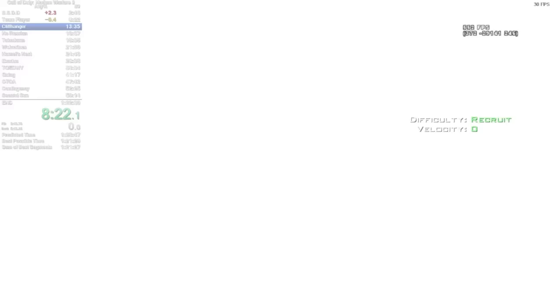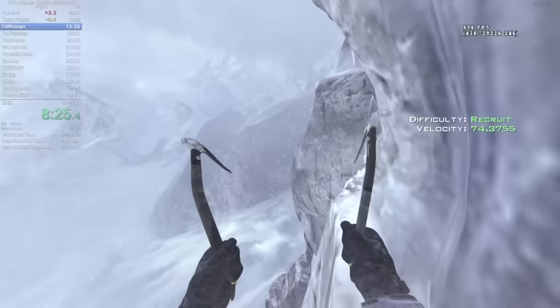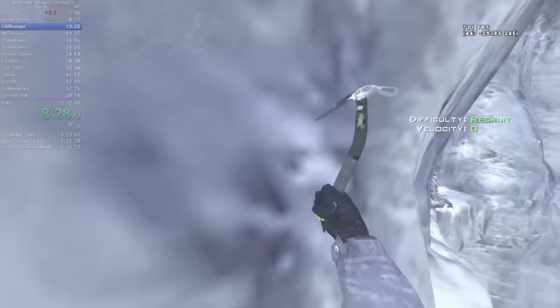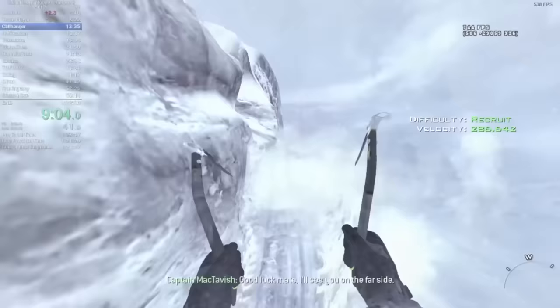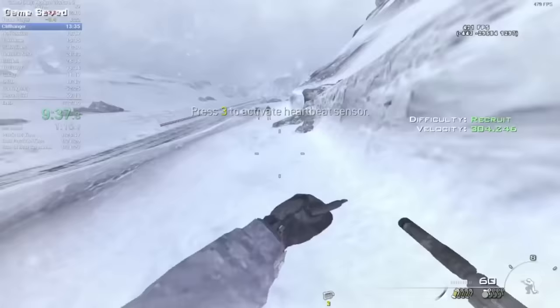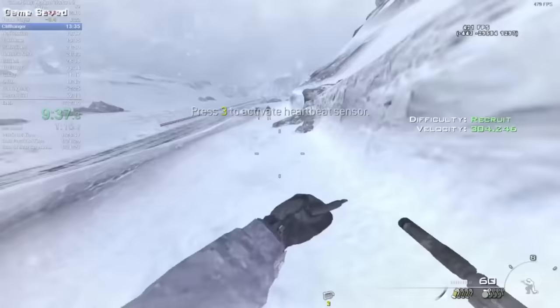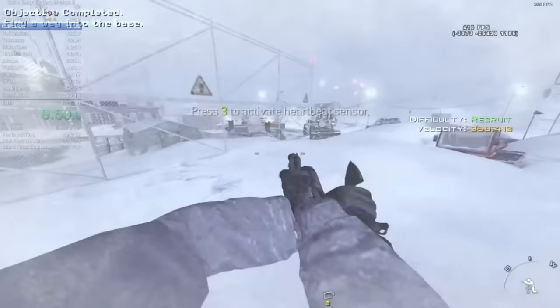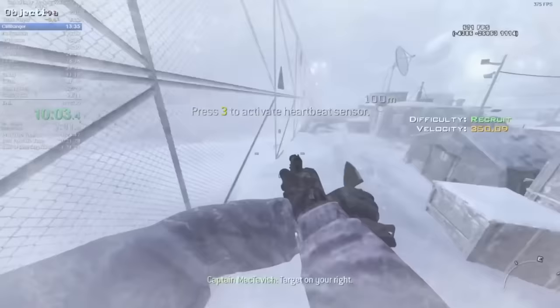The level Cliffhanger begins with us now playing as Roach. As the level fades in from a black screen, we scoot around Soap at the start to save a few seconds. Afterwards we slowly ascend up the ice mountain and then run to the gap on Soap's right. After nearly falling to our death, he extends his arm to help us up. Once we've successfully climbed to the mountain, we switch to our pistol and kill the first two enemies to skip a line of dialogue.